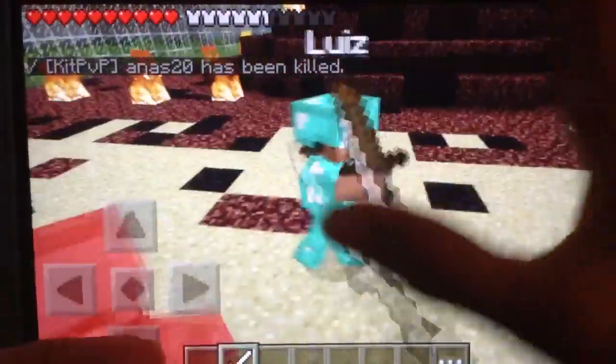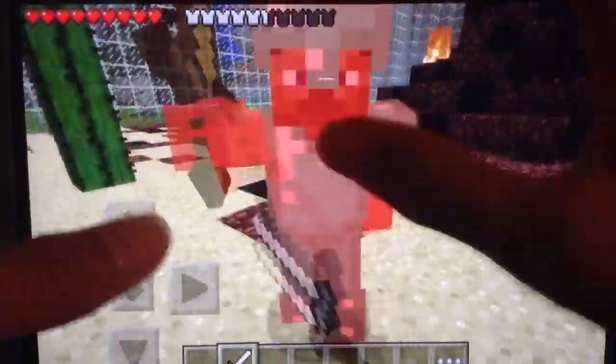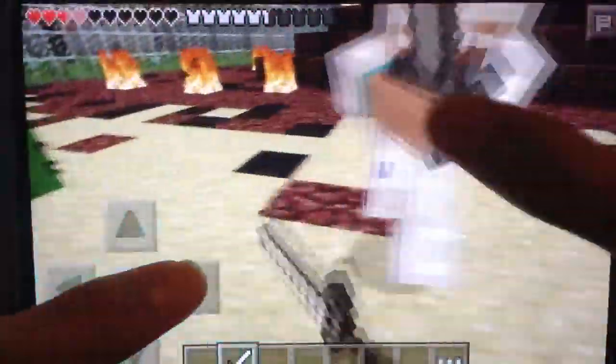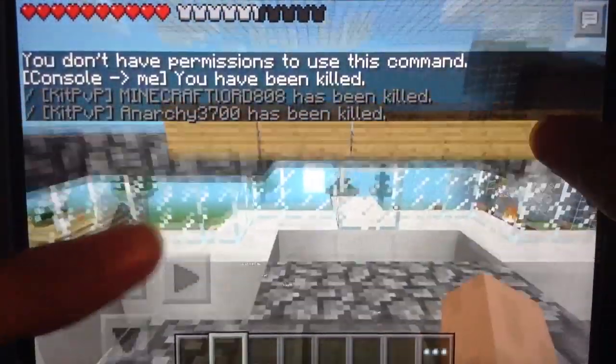Let's try not to catch on fire. It's this guy that I was trying to kill. We're gonna try and kill this guy with the Tank Kit — the diamond armor. Okay, wow... well that was interesting. I died pretty easily.